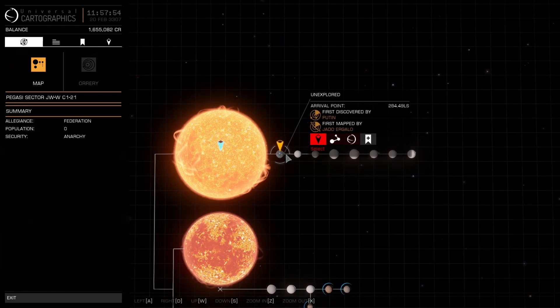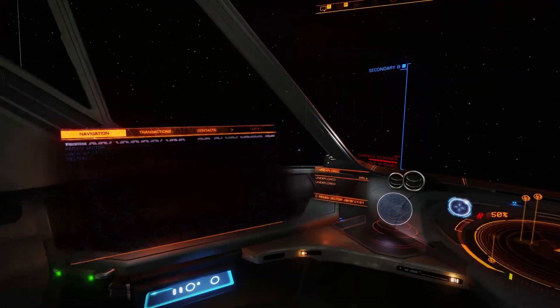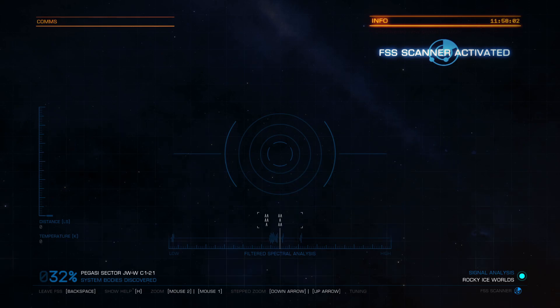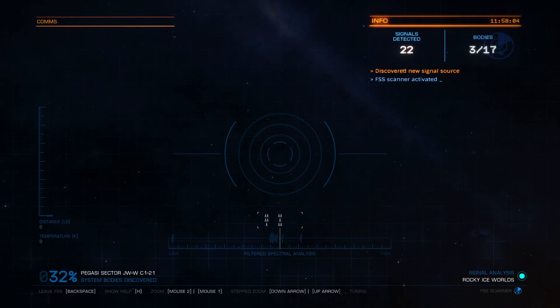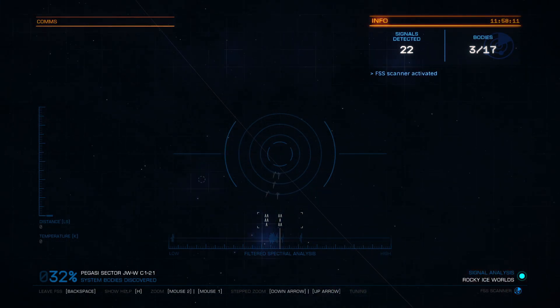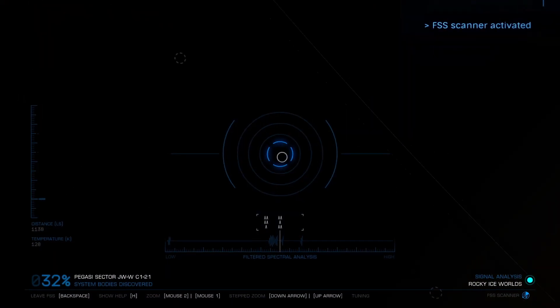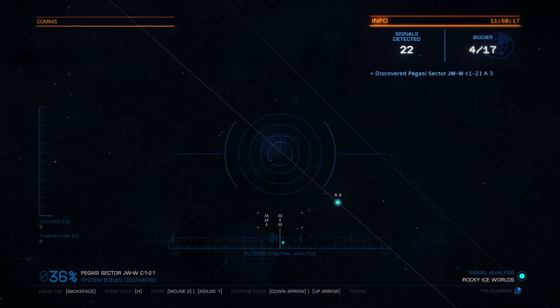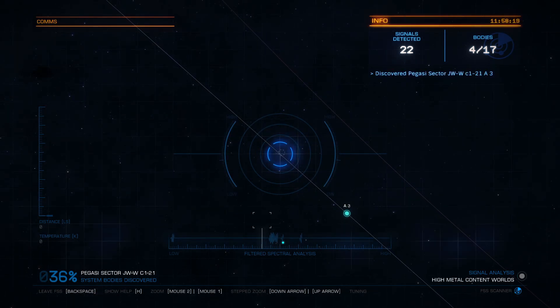The planet it wants me to scan is this one. If I open my FSS — which by default is the 'At' symbol key — you will first have to scan the system with your discovery scanner, which is called honking the system. Then you want to find the orbital plane, just like this, and to be able to scan a body you will have to tune your frequency with A and D.